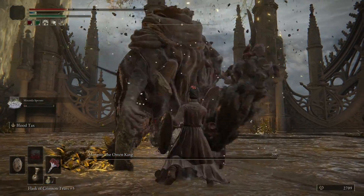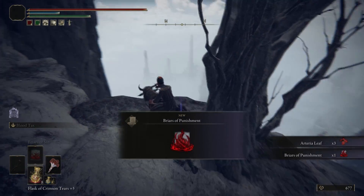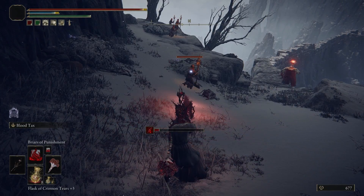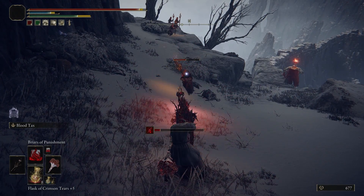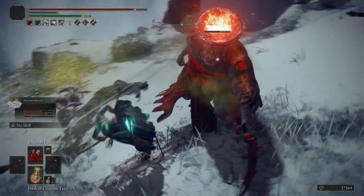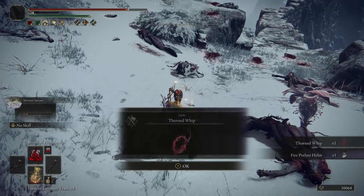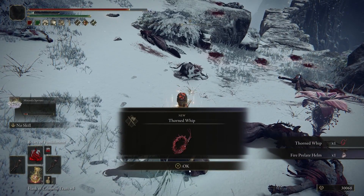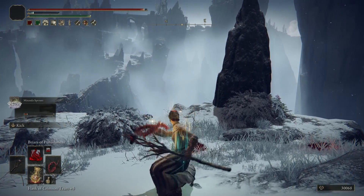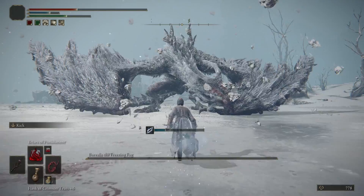With the mountaintop now open I think the run should get easier. First stop will be where my new spell sits. Briars of Punishment operates similarly to Briars of Sin but this version is a tracking spell with more range instead of being an AoE around the player. Also in this location I'll be grabbing a new weapon — the large enemy here uses a thorned whip and has a chance to drop it. With my increased arcane and a Fowl Foot it didn't take long for it to drop. I finally have a weapon that can do some damage on its own without completely relying on status buildup. After some testing with my new whip on a couple bosses it seems like it'll be fine for the rest of the game.